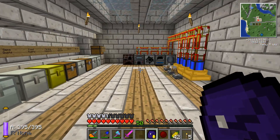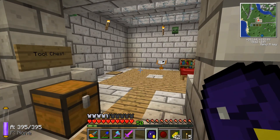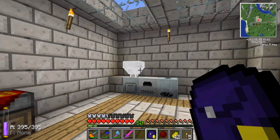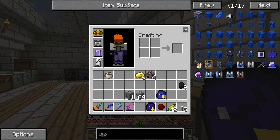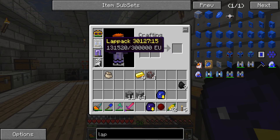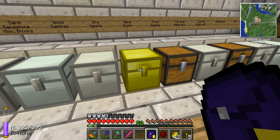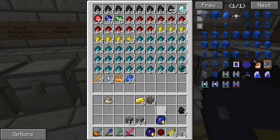Alright guys, we are back. This is about three and a half hours of mining later. I did about seven or eight trips up and down. I got pretty tired of coming up to charge my lap pack, so off camera I made a lap pack. I came up with so much stuff I actually had to upgrade to a gold chest. Here's where we're at now.